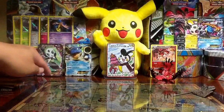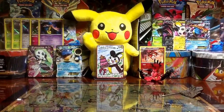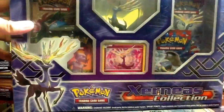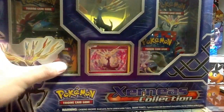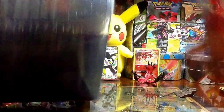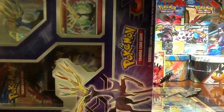From the first box I got the Meloetta EX, Blastoise EX, and that Charizard reverse. Let's go ahead and open the Xerneas collection box. Same thing — three XY packs, one Legendary Treasures, one promo card, and the figure, as you guys can see right there. Let's open this up and take the plastic out.